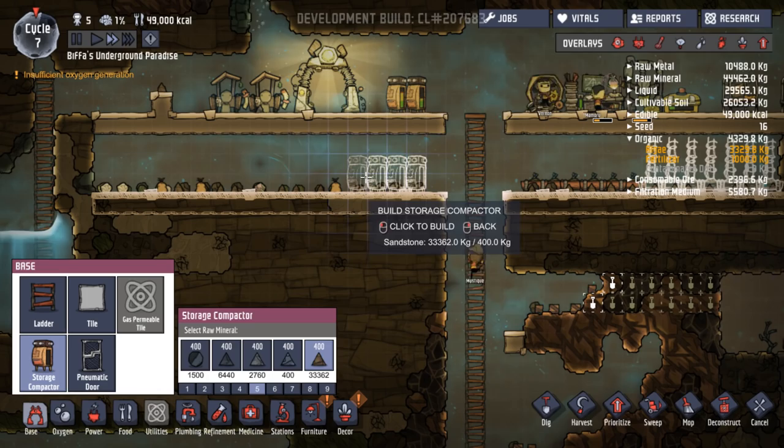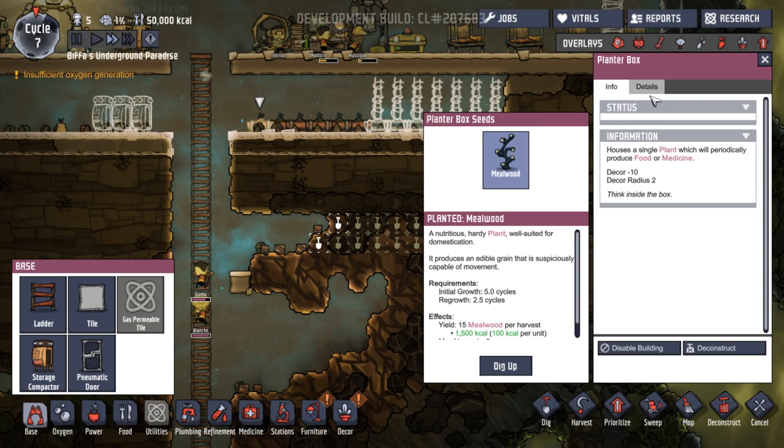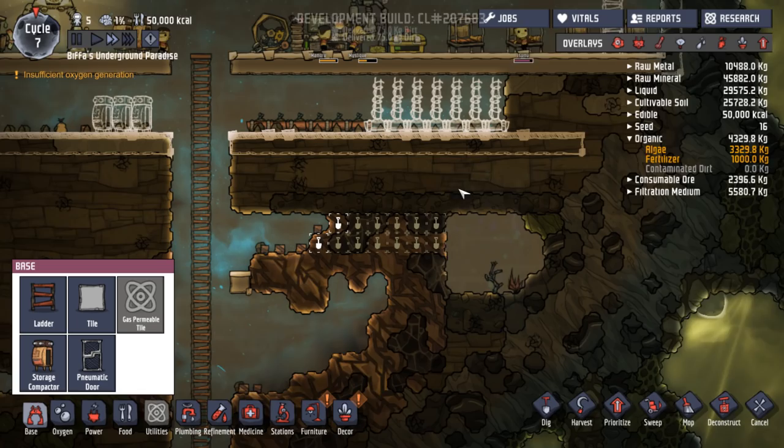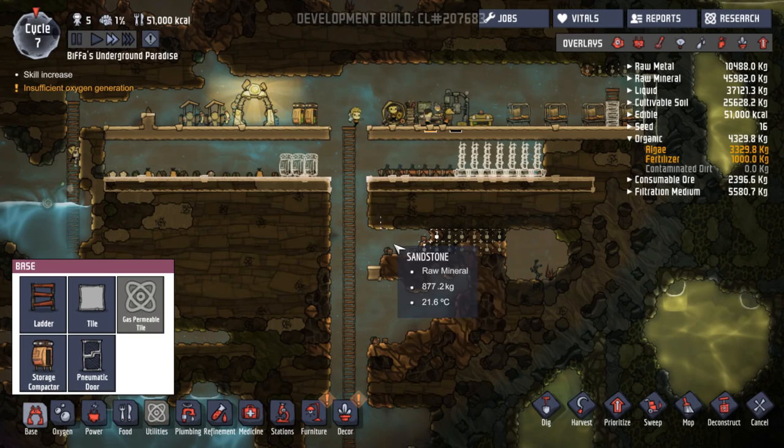I think I am going to start putting storage down here. How long do these take to grow? So it says breathable oxygen. I am worried. Yeah, I don't think they do affect the oxygen at all. Everything's flowing down here. This one algae terrarium is not keeping up with it.